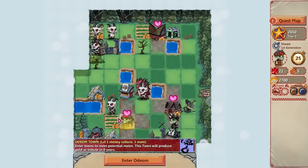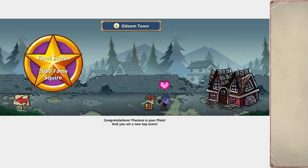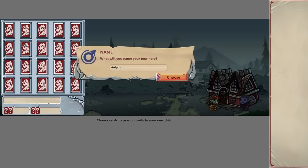There we go — Mastco loves you. Congratulations, Mastco is your mate and you set a top score. Essentially, when you pick a mate, your hero settles down and you're done adventuring. And then you have a child.